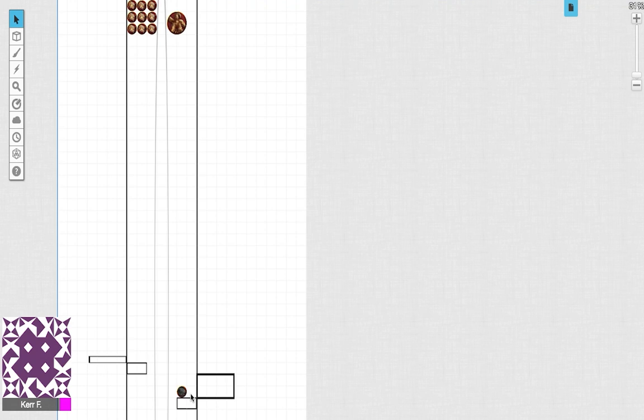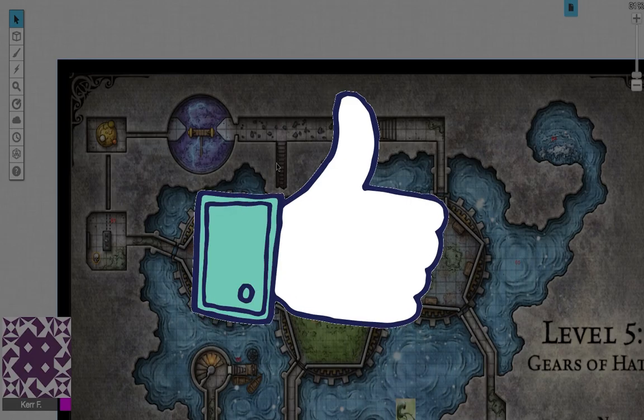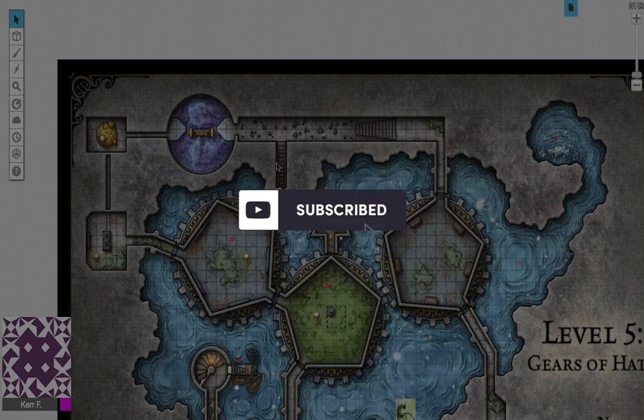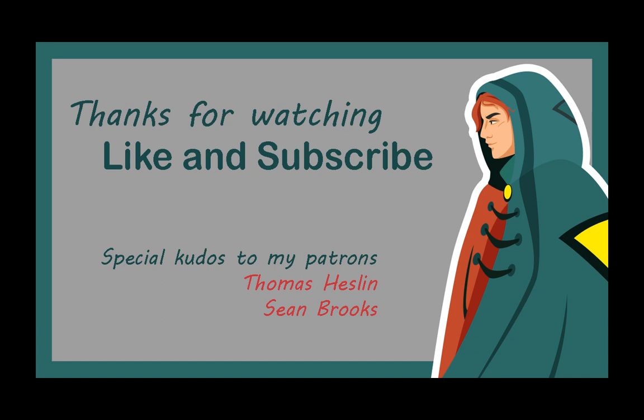Thanks very much for watching. In the next episode we're going to look at Room 70, the Armoury Sphere, and finally go down to Level 6 — the final level of the Tomb of Annihilation. If you enjoyed this content remember to like and subscribe, and if you're feeling generous the Patreon link is below. See you in the next one — ciao!